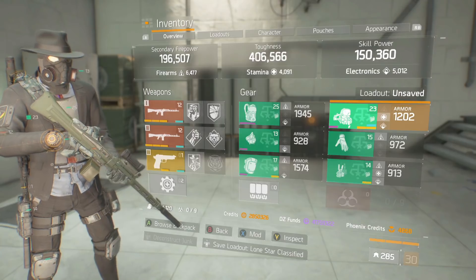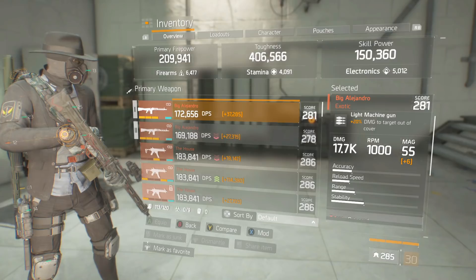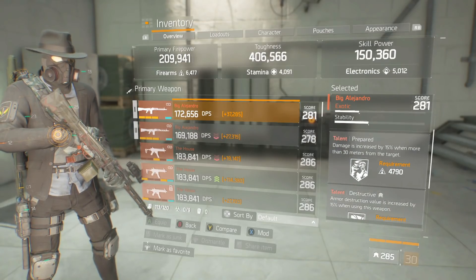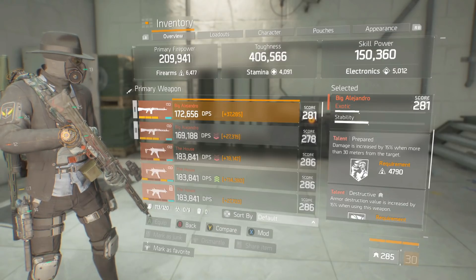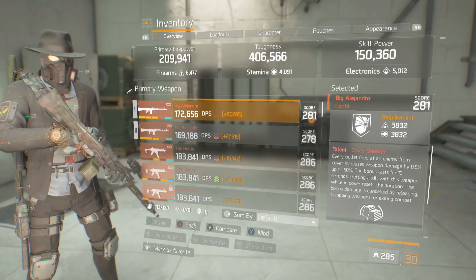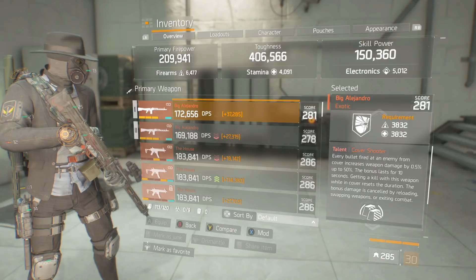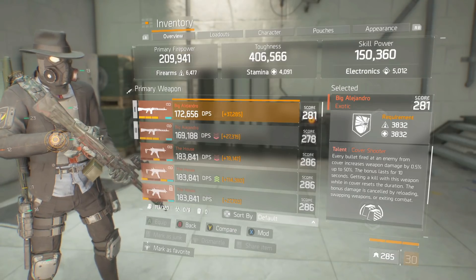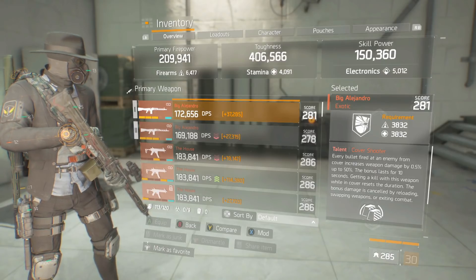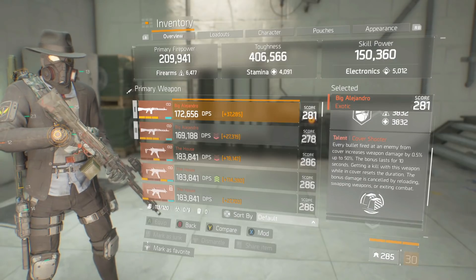Now, weapons - the Big L. The first weapon has Prepared, great from a distance; Destructive, to absolutely dismantle the NPC's armor; and Cover Shooter, where every bullet fired at an enemy from cover increases weapon damage by 0.5% up to 50%. The bonus lasts for 10 seconds - getting a kill with this weapon while in cover resets the duration. The bonus damage is cancelled by reloading, swapping weapons, or exiting combat.